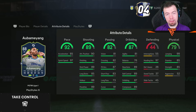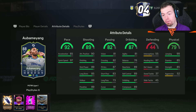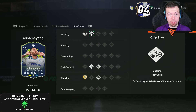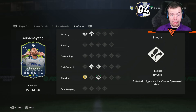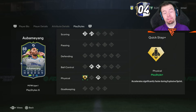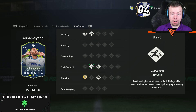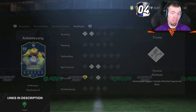If this card had Power Header as a play style it would be incredible. 85 stamina and strength — we like it. The only massive letdown is his aggression at 52; it would be nice if it were a little higher. But overall a very good-looking card. He has great play styles: Finesse Shot, Chip Shot, Rapid, Flair, Trivela, and Quick Step Plus — probably up there with the best play styles you can get for a striker.